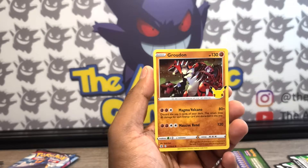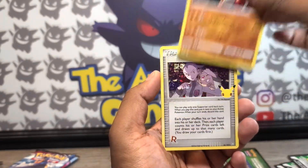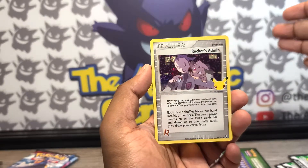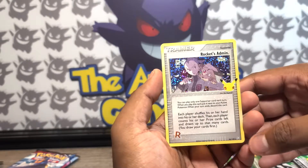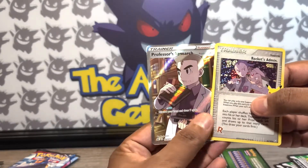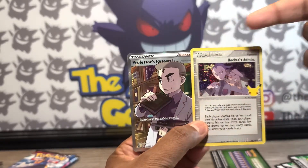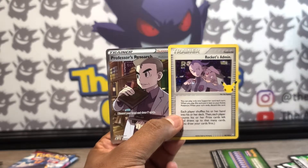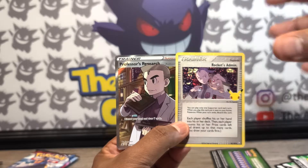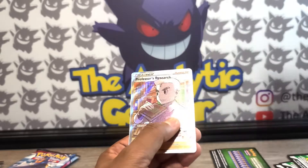That is my 13th card out of the entire set, and one of the reasons I'm being a stickler about that is because I'm trying to give folks a good understanding of how many packs they need to open to complete their set. Here is my second card out of the Classic Collections — you may not recognize it but it's Rocket's Admin out of the Team Rocket Returns set from the EX era. And there is the Full Art Professor's Research. Both of these cards are textured, really pretty holographic cards. That brings me up to a total of 14 cards from the original set.